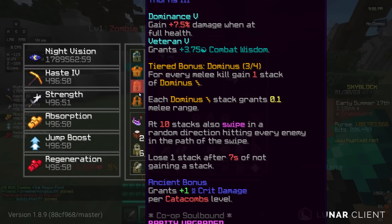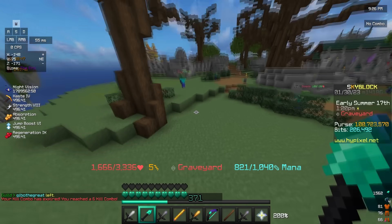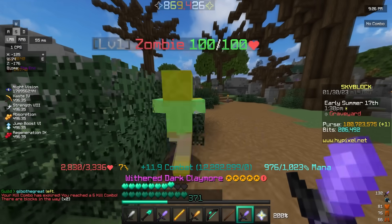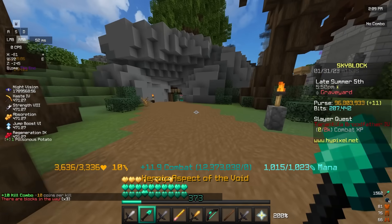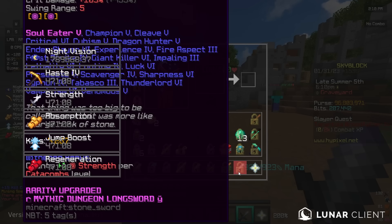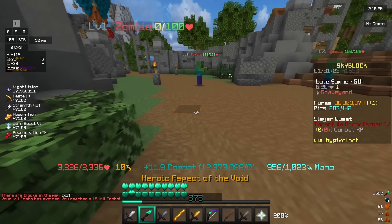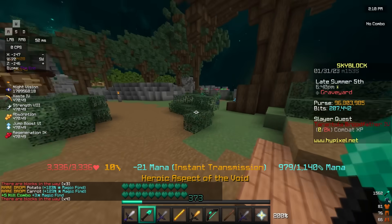Let me actually take damage so that Dominance isn't active - I'm still doing like 870k. Also, look at the range on this set - look how far away I'm hitting this from. It feels like I have reach hacks right now. The swing range of the Claymore actually stacks with the extra swing range you get from the Crimson Armor, so I think you can get up to like 6 block range or something insane like that.